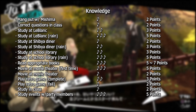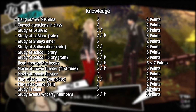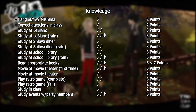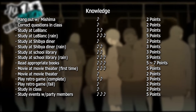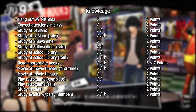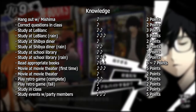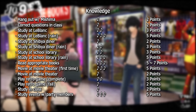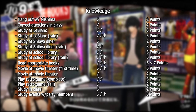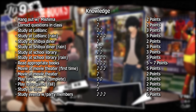There is also a one-time Knowledge increase of 2 points from the information booth in Kichijoji. Studying at LeBlanc provides 3 points normally, or 5 points on a rainy day. Studying at the café in Shibuya gives 2 points normally and 3 on a rainy day, plus 2 points in another stat depending on what you order. Studying at school provides 3 points normally and 5 on rainy days. Reading books that provide Knowledge nets 5 to 7 points upon completion, and the one game that provides Knowledge gives 3 points if you succeed and 2 if you fail.